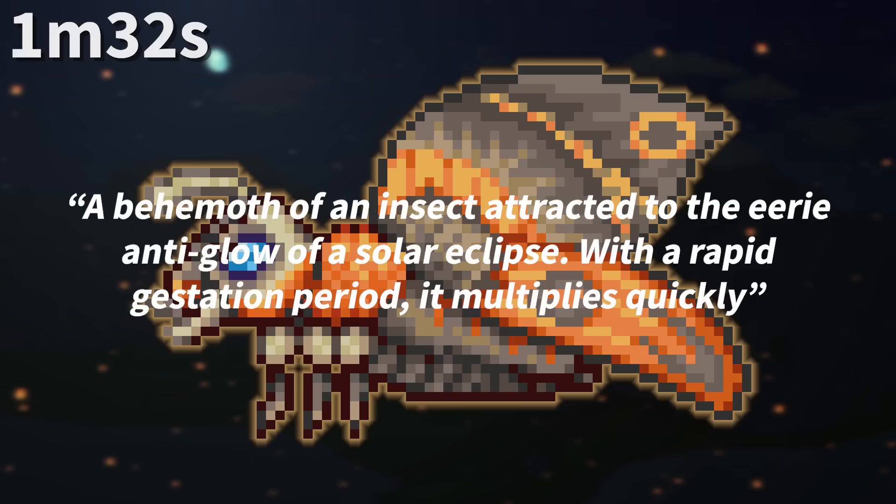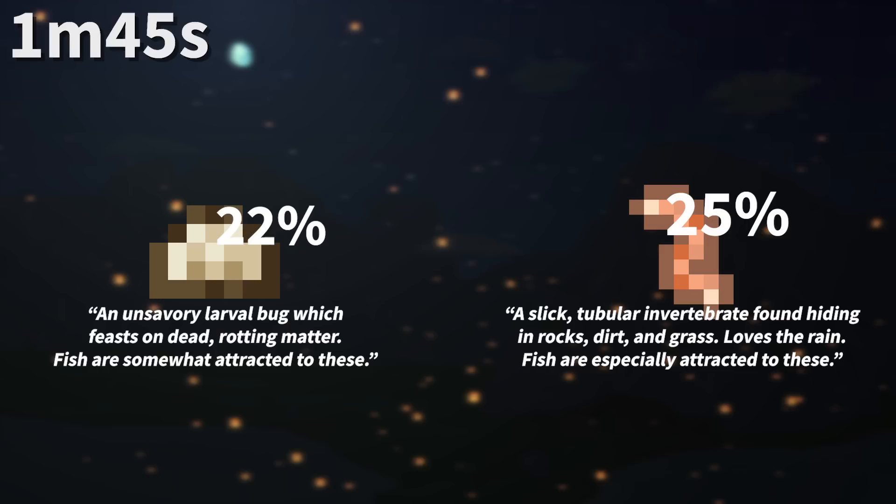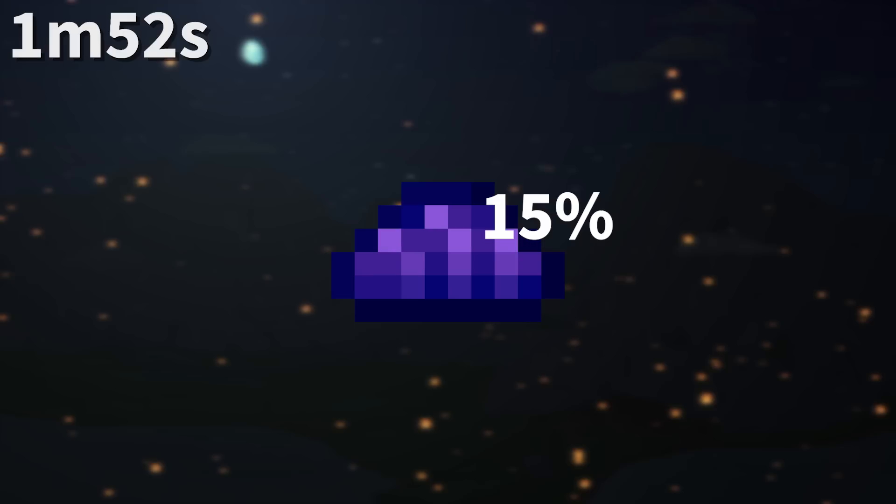Mothrons are somehow attracted to solar eclipses, meaning they can detect cosmic events and predict where totality is — or annularity, because of how solar eclipses work in Terraria. Maggots with 22% bait power are listed as somewhat attractive to fish, while 25% bait power worms are listed as especially attractive. I guess that 3% bait power matters a lot.